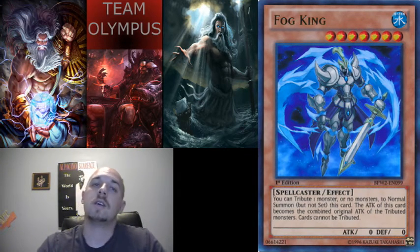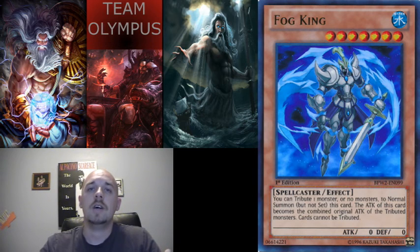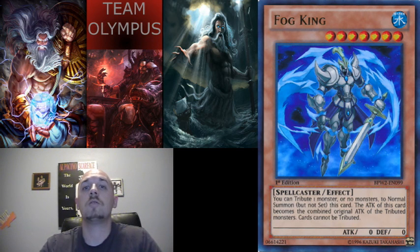These are the eight cards I think will stop or slow down the Monarch deck. I'll post them in the comments below so you can read the effects and decide if you want to use them. I recommend at least looking at them — Mask of Restrict and Fog King are definitely must-considers, and I also love Intercept since you can take control of their monster. These cards will help you beat or delay Monarchs. We'll be bringing you more cards on how to beat other decks every Friday. Thank you for watching — like, subscribe, and share!